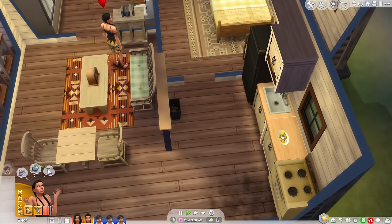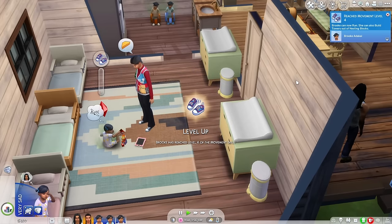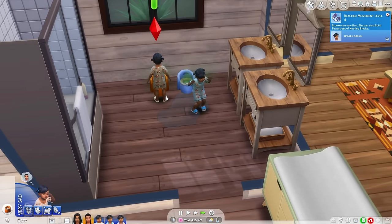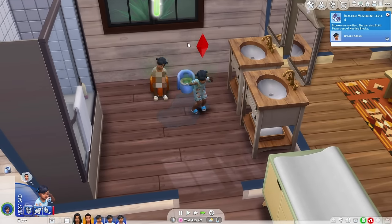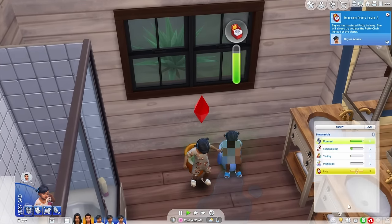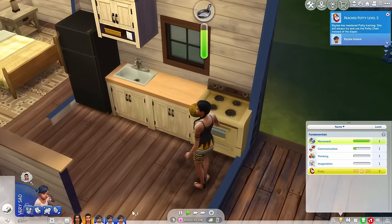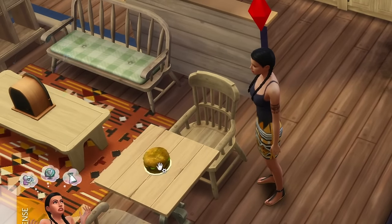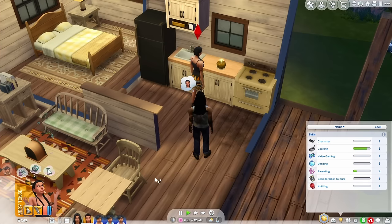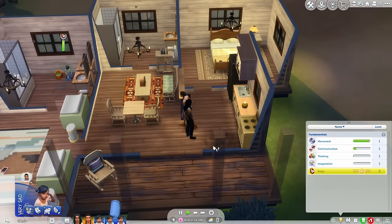Bailey has reached level three of the potty skill — she has officially maxed it, which means she's ready to become a child! She just has to wait for mom to finish the cake. Mom, you're still making trash cakes? Let's add some candles and age her up. Bailey is in the lead again — I don't know if this is going to be a continuous thing but it will be interesting if it is.